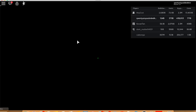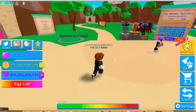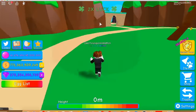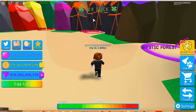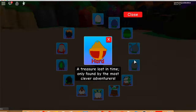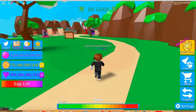Next one is the volcano egg — this is a hard one. You have to wait for a long time. Go to the magma world, the underworld, and wait there at the volcano. Once it erupts, you will get the egg.